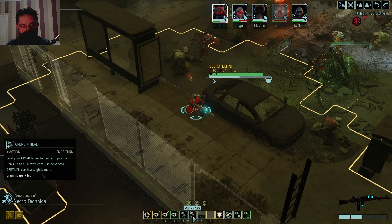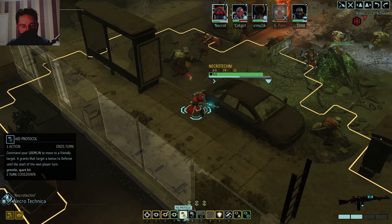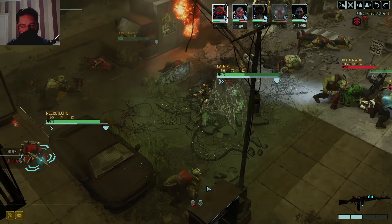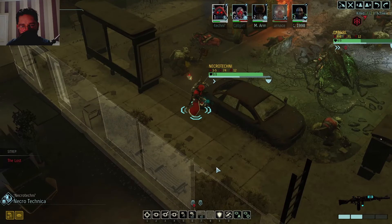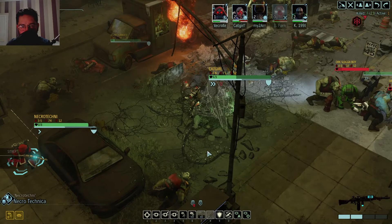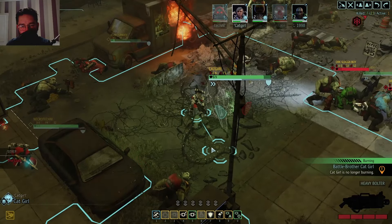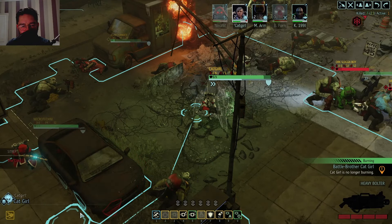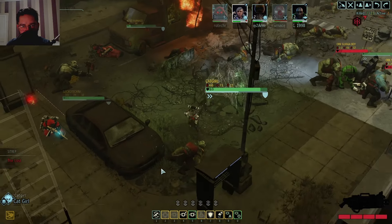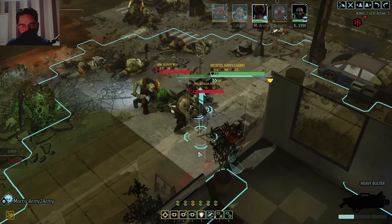Gremlin heal. Aid - no, okay, heal Cat Girl. That might get rid of her burning as well. Oh my god, give her the good juice! She's no longer burning - well done team! You can then fall back and reload. Yeah, the boxes are well and truly no longer ours. We've lost munitions for the Holy Imperium - but we will survive. We will live to fight another day.